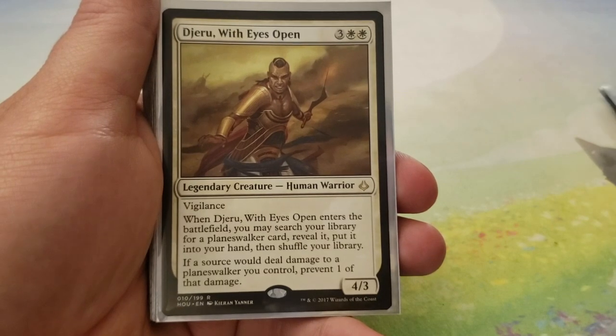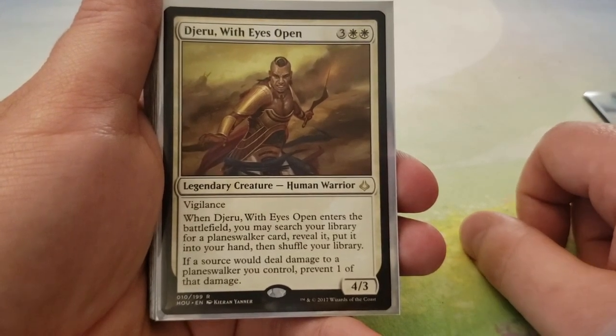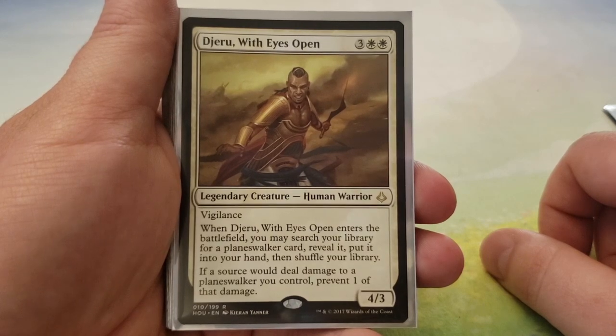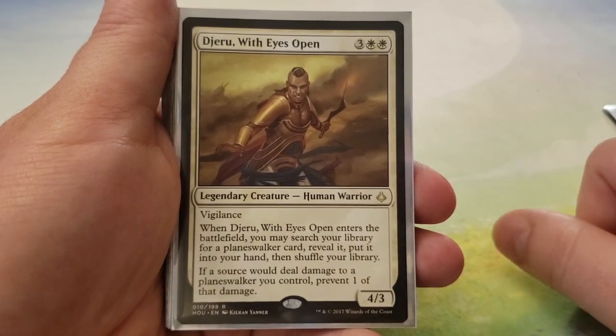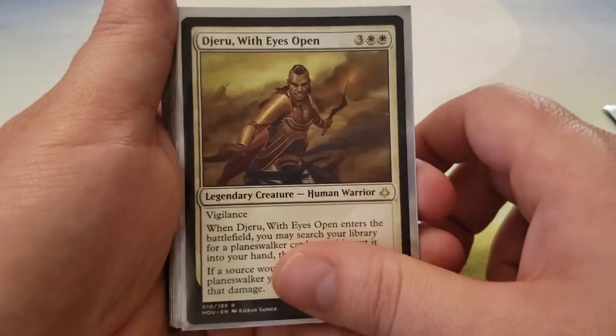Next up we have Jeru with Eyes Open — 3 and 2 white for a 4-3 with Vigilance. When Jeru with Eyes Open enters the battlefield, you may search your library for a Planeswalker card, reveal it, put it into your hand, then shuffle. If a source would deal damage to a Planeswalker you control, prevent one of that damage. He helps protect your Planeswalkers, he tutors a Planeswalker, and he's a 4-3 body with Vigilance. I like it.